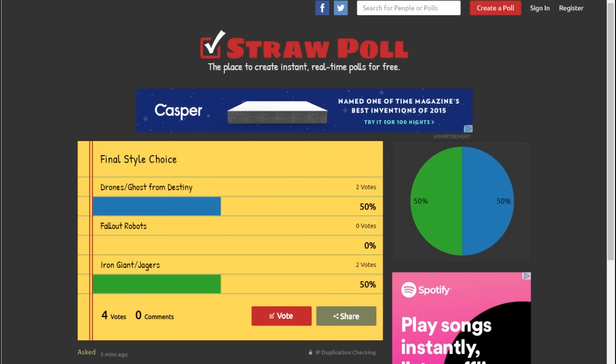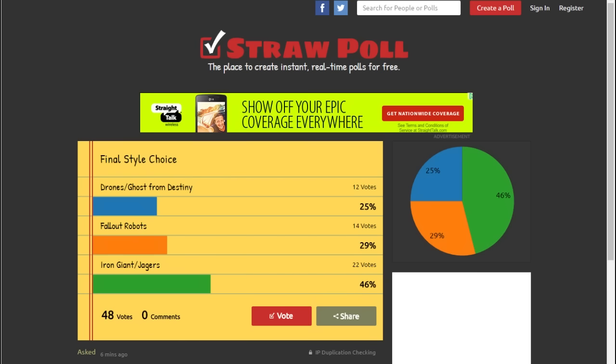I like all three of these — I'd be very happy to draw and build any of them. We're going to go with the Iron Giant slash Jaegers. I'm thinking a cross between the two: definitely humanoid, something that looks like it's really big, with kind of fun proportions and maybe some weapons.